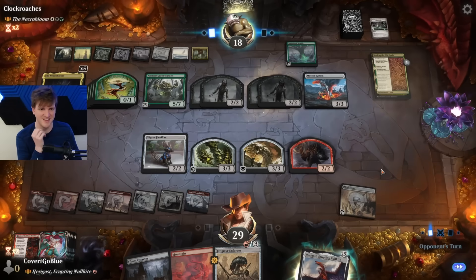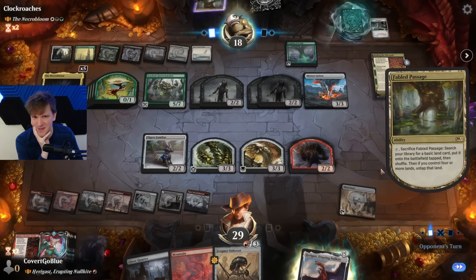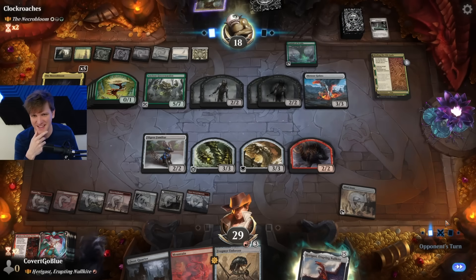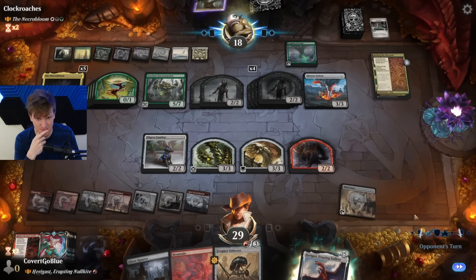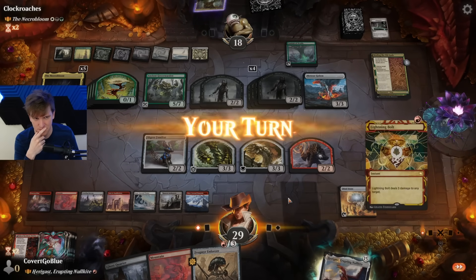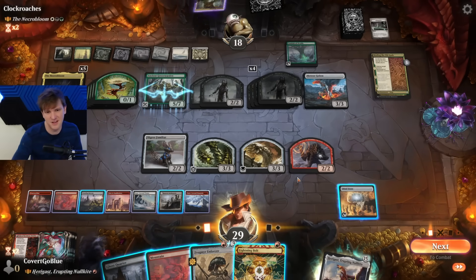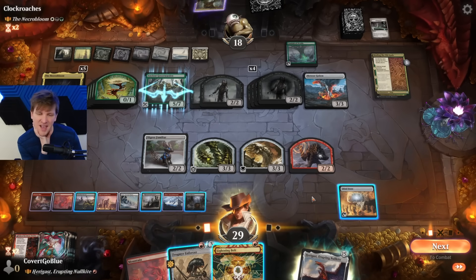Ooh, look — Zombies! They use it now. Yeah. As long as they're not making additional land drops. Drawing Star of Extinction would help. With a Deathtoucher and a Lifelinker, they still don't have good attacks. Lightning Bolt — not gonna do me any good at all. I don't know.